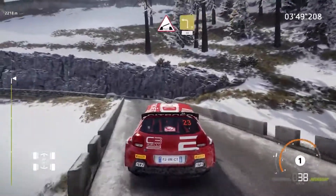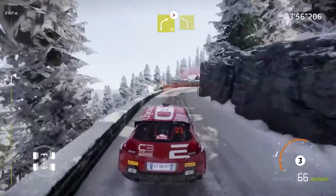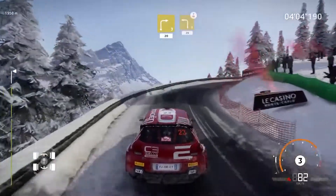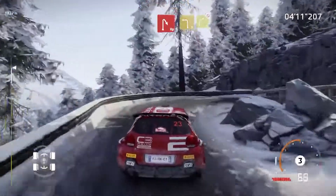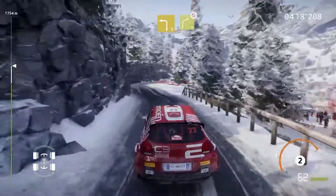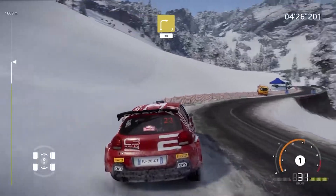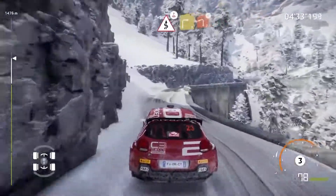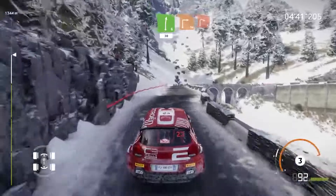Two kilometers left. Three short, thirty. Right four, long, tightens, into left four. And right three, twenty. Left three, over crest, break, twenty. Hairpin right. And left three, into right four, don't cut. And right five, short. Into left four, short. Into right three, thirty. Oh, I see why it said don't cut. Now left, tightens, three, short. And kinks over crest, into right three, into left two, opens. And right six, thirty. Square right, over bridge, and right two. It's flat left. And right three, short. Into left four. Into right five — final sector.